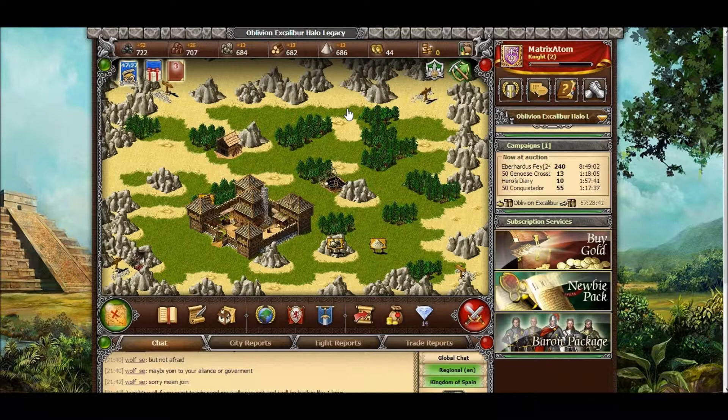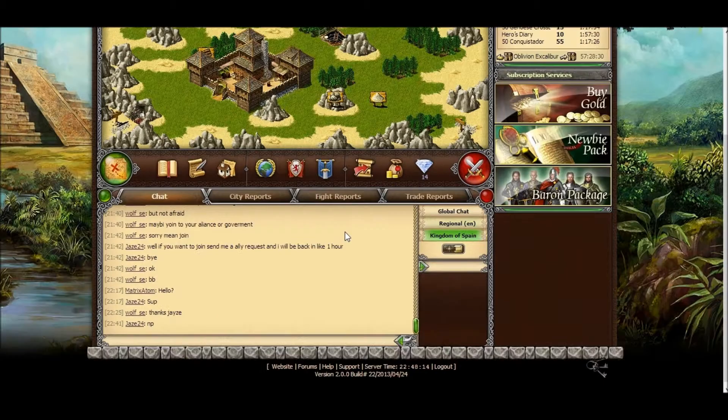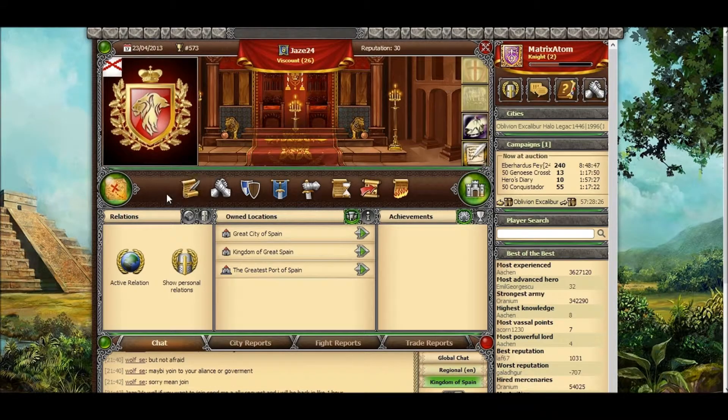This is my city — it is called Oblivion Excalibur Halo Legacy. If I could show my city, my city would put yours to shame. Is there a way of traveling to your city? Yeah, if you click on my name inside the chat and go near my town, there should be a green arrow and you can send a campaign to my cities.